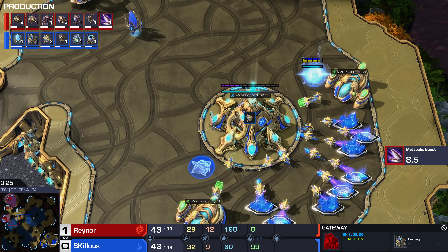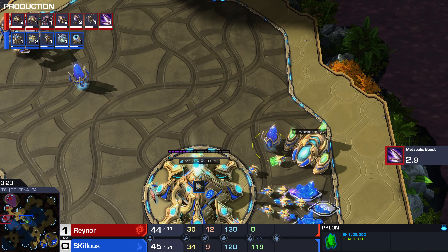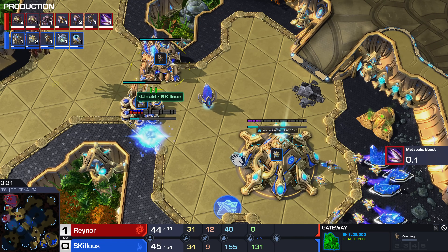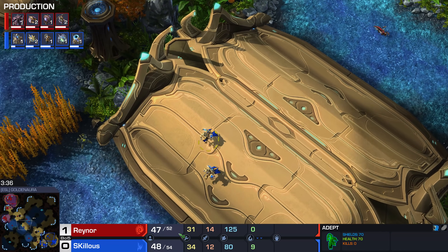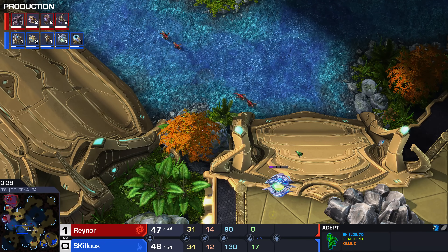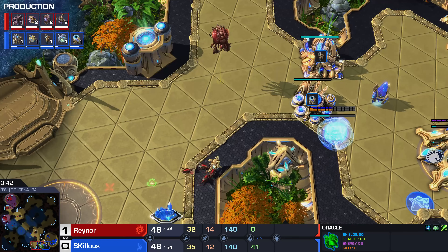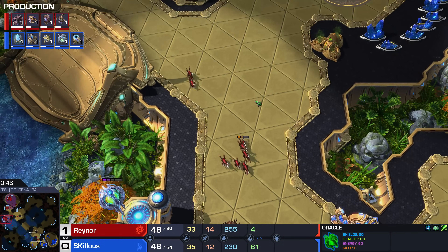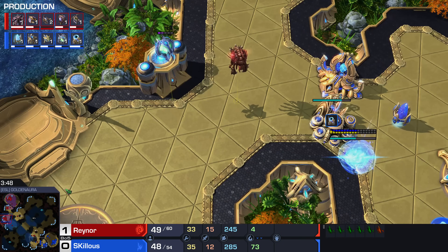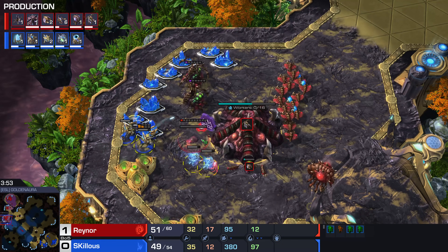We've got that second gateway there as well. Oracle's almost out, pylon on the way. I feel like Protoss players are so perfect with this opening these days. Even I, when I do an Oracle Adept opening now, never get supply blocked on 46 anymore. For quite a lot of years the 46 supply block was basically compulsory — like you're not allowed to qualify for a Protoss license unless you get supply blocked on 46. The early Zerglings do actually snipe the probe, but no lings at home mean the Adepts come in and get free damage.